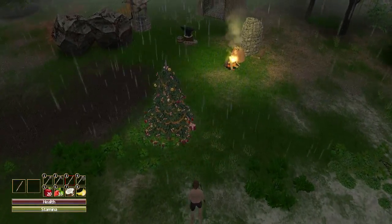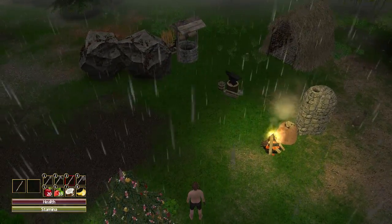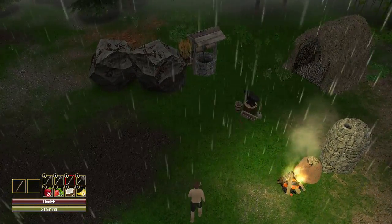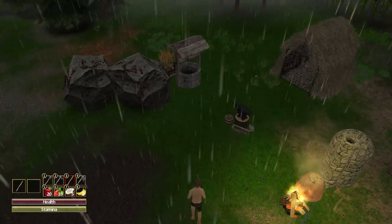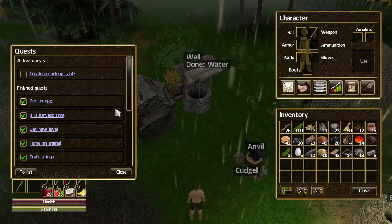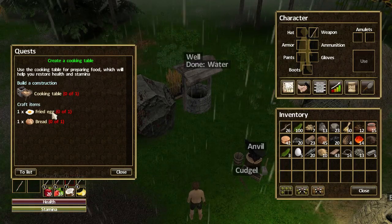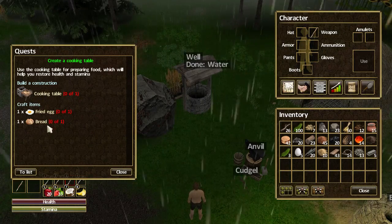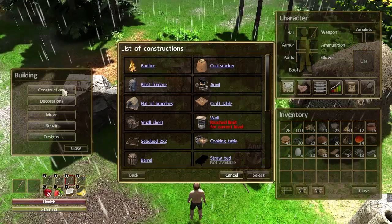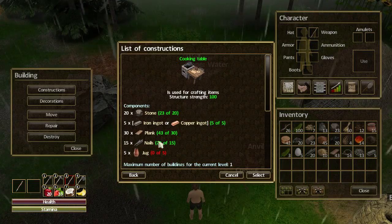Hello and welcome to episode 12 of my Force of Nature tutorial let's play series. This episode will be continuing the quest starting with 'Create a Cooking Table.' We click on it - I need to create this cooking table, I need to fry an egg and make some bread. Let's go to Build > Constructions > Cooking Table.